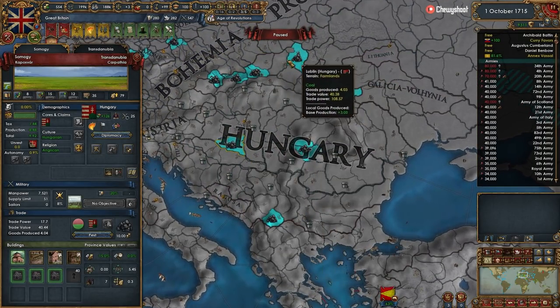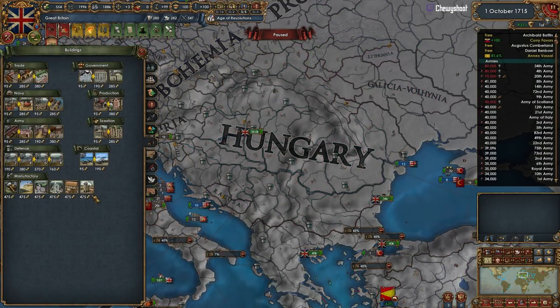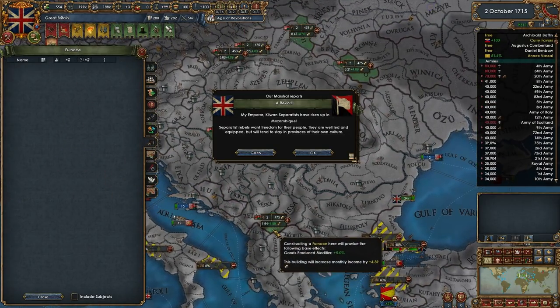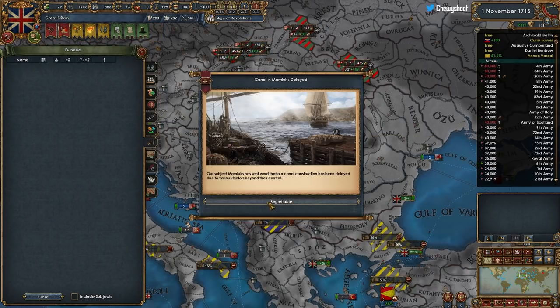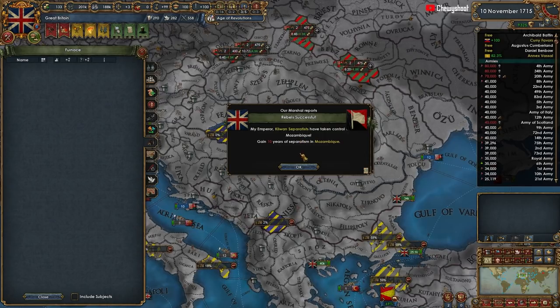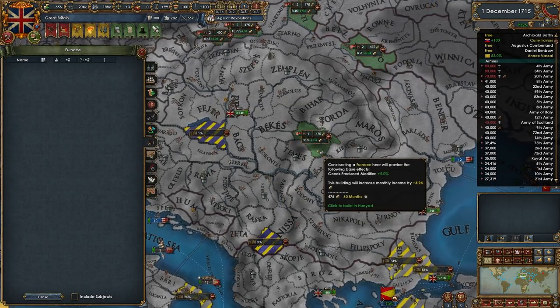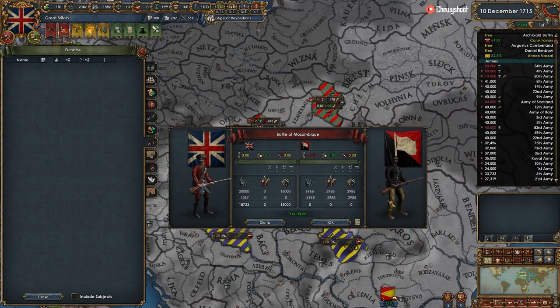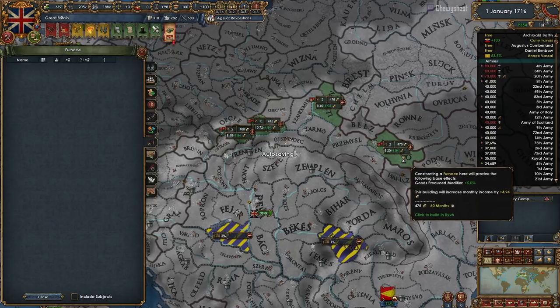One, two, three, four, five, six, seven coal provinces over here - yeah, we should probably build those. That would be intelligent. Let's build these up - that'll help out the economy quite a bit, and once we integrate them we'll get an additional 35 goods produced bonus. Pretty solid. Coal is a win-more mechanic: if you're winning, you just win even more.